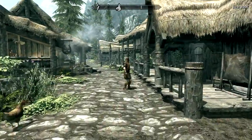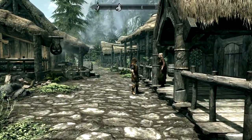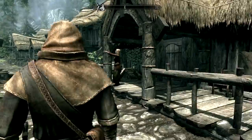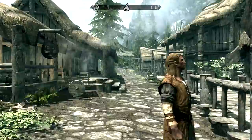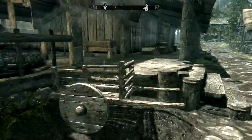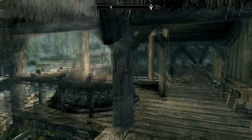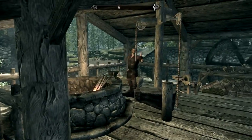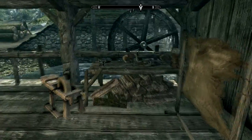A dragon! I saw a dragon! NPC woman says: 'It was as big as the mountain and black as night. It flew right over the barrel.' Her partner replies: 'If you keep on like this everyone in town will think you're crazy.' She fires back: 'It'll kill us all and then you'll believe me.'